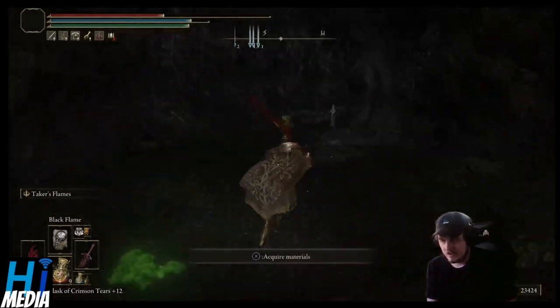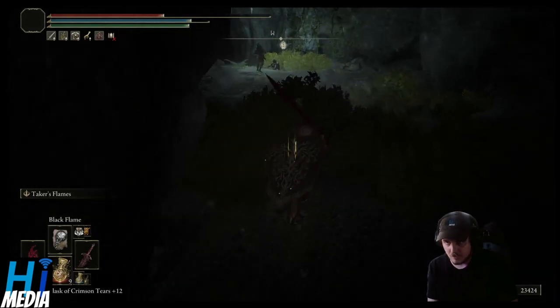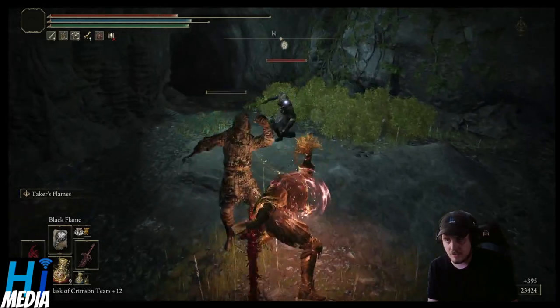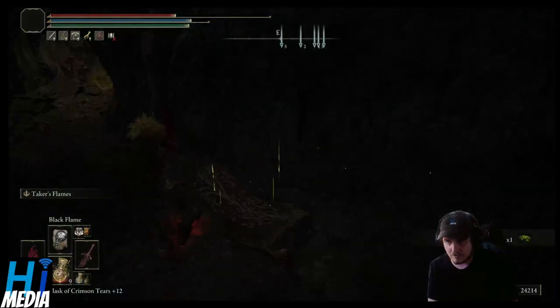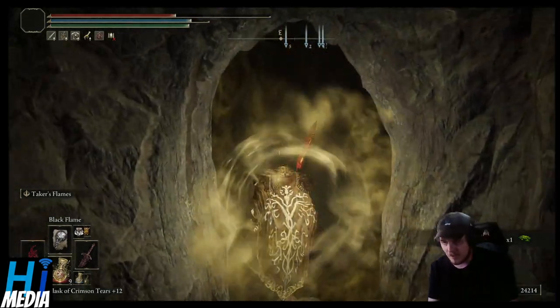You then come through the cave. There will be some enemies in here — fight them if you like, ignore them if you want to. Kind of unimportant. What you're going to basically do is curve around to the left here, and then you will see a boss gate. You're going to enter this boss gate.